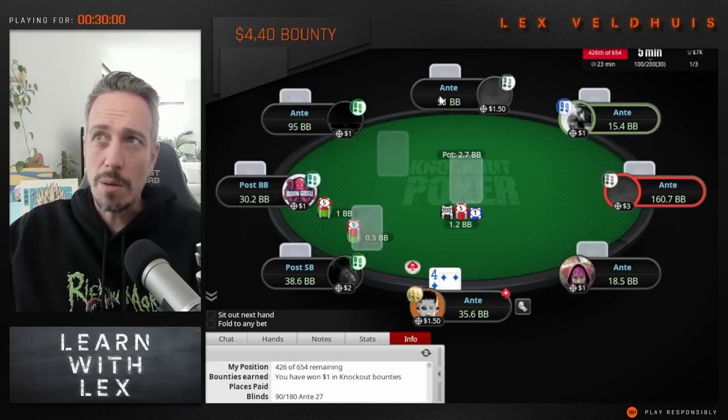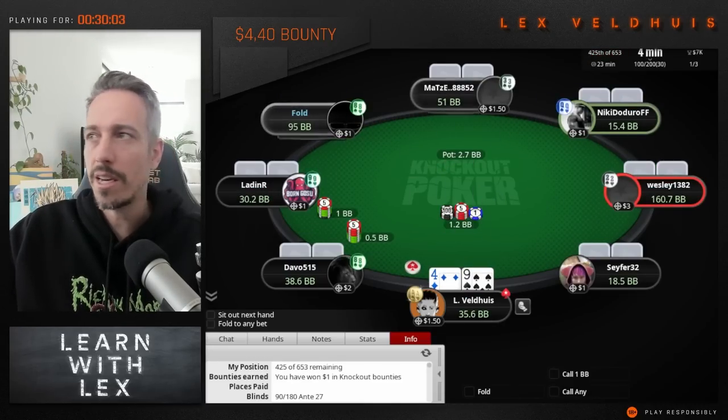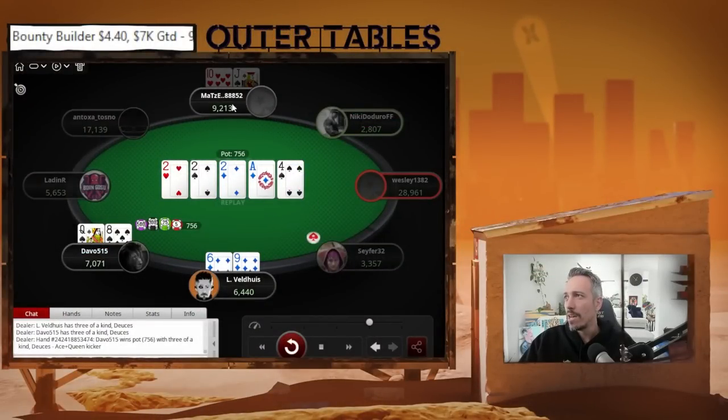Huge opportunity missed there — this is the exact thing I was talking about. Matze stopped thinking about this spot the moment he missed his hand. But if he thought about it: I didn't raise, they didn't raise, so there's not going to be a lot of aces. This person actually has 100% of their range — 9-5 off is in there, 6-3 offsuit. They have a gazillion hands that miss. I'm in the small blind, I'm going to have lots of random hands as well. This would have been the easiest bet on the turn to take this pot down. They lost the 750 not because they missed — it's because they just gave up.